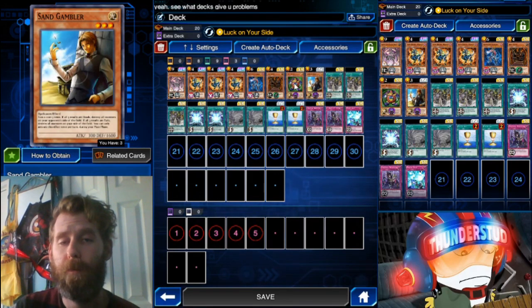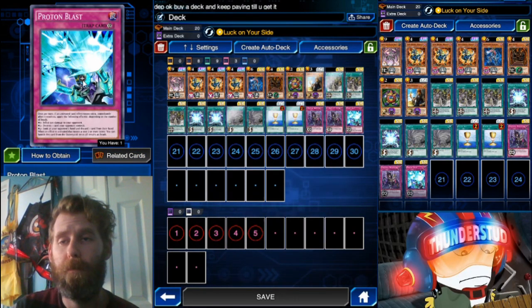That is Cup of Ace — flip a coin, if it's heads you draw two cards. We get one Sin Gambler over two Time Wizards to fully utilize the effect of Proton Blast. Proton Blast is a really spicy card. It gives you a different effect depending on what coin results you get from other effects.